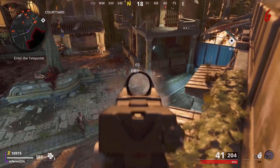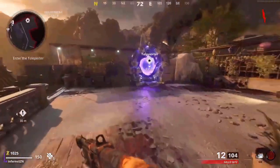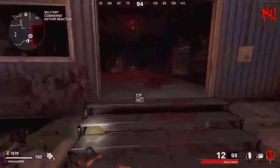The first glitch is an AFK pileup glitch. First, you want to do the glitch to skip the first door by knife-lunging the zombie. Then you want to go and enter the teleporter and turn on the power in all three locations. The first one to activate is in the Mission Control Room, the second one is in the Data Center, and the third one is in the Military Command Aether Reactor.